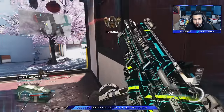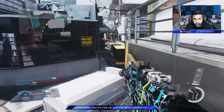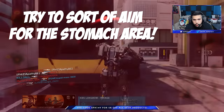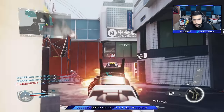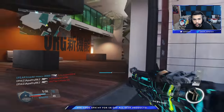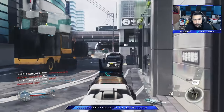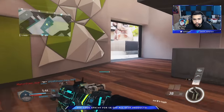Especially on those long range shots — you're not going to be able to hit them a lot of the time if you don't aim for the midsection. If you aim for the mid section, your shots are going to hit more. You see how I hit that shot right there? That was a pretty long range shot, and all I did was control the recoil by aiming for the midsection.